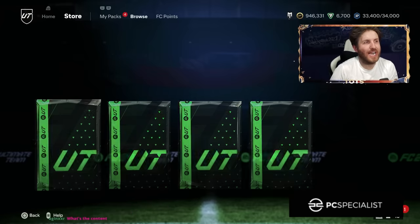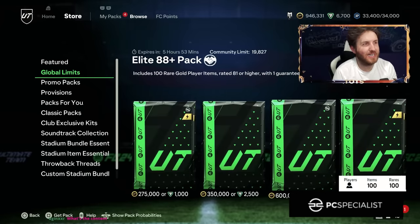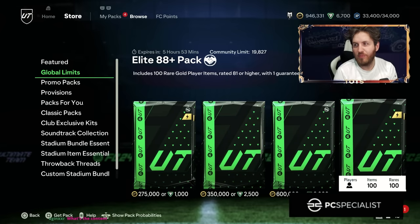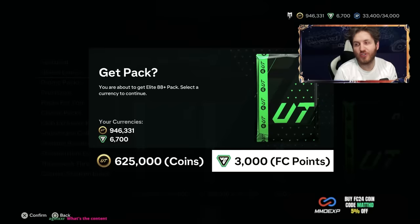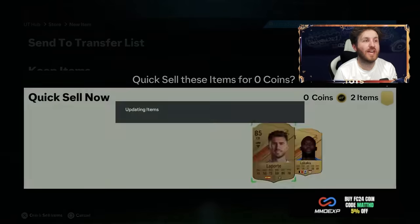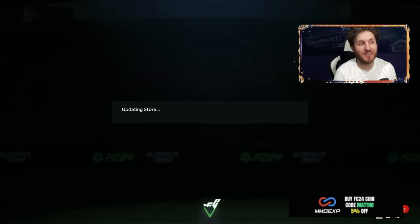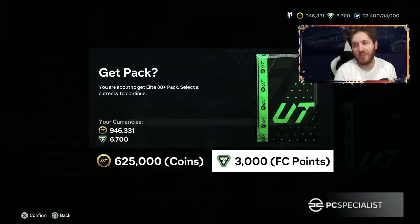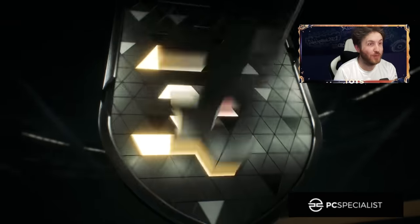We go again. Here we are again with some ridiculous packs, guys. These are just insane. So 81-plus 100. This one is actually tradable - so imagine we get a cheeky Bruno Fernandes here. I'm intrigued because having this as tradable is huge. The Team of the Seasons live card is a 72% chance. Surely we get a blue.